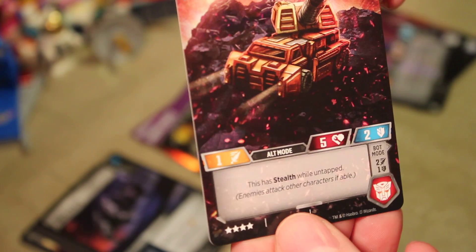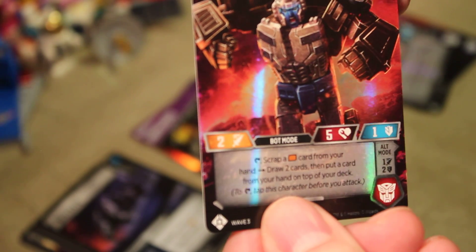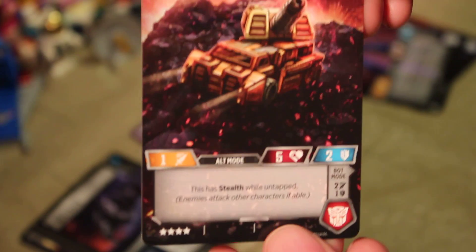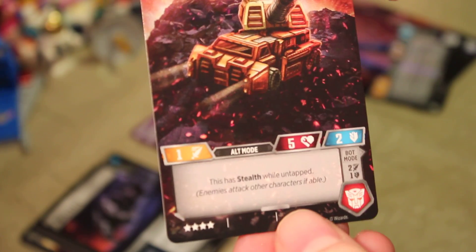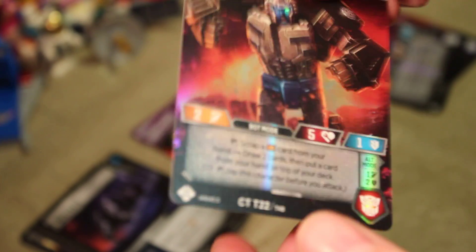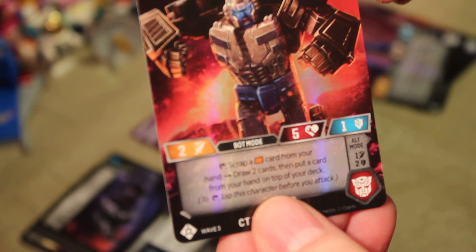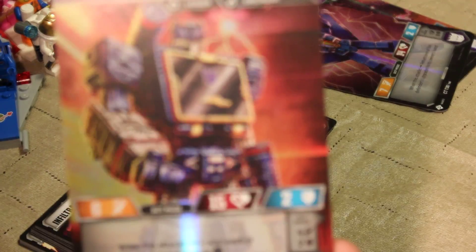We got Private Top Shot, and he's part of the Battle Patrol — I don't think I have Top Shot. With these mini vehicle guys, you can flip them just like normal characters. His ability: scrap an orange pip from your hand to draw two cards, then put a card from your hand on top of your deck — that's not bad. And then we got Major Soundwave; I already have one, so we won't bother reading that.